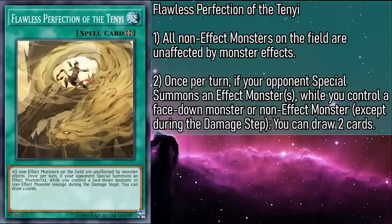Flawless Perfection of the Tenyi is a field spell that keeps all your non-effect monsters on the field unaffected by monster effects. And once per turn, if your opponent special summons any number of effect monsters while you control a face-down monster or non-effect monster, except during the damage step, you can draw two cards. The funny thing about this card is, as Tenyi has developed, their power has been focused more and more into their effect monsters — which seems a bit ironic. You would generally want to use your materials to make Draco Master over Berserker, so for the big cards that run our deck, Flawless Perfection doesn't provide much protection. But it can net you a few draws if you summon Sahasrara — by making the token, your field spell becomes active, and it'll keep the token safe in return, giving you ample opportunity to get that sweet plus two.